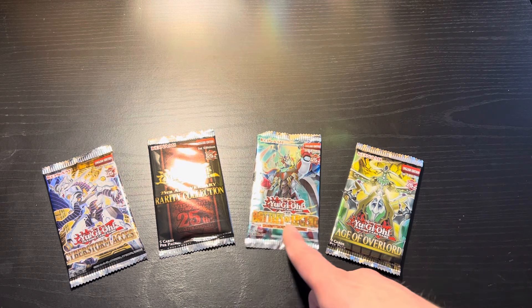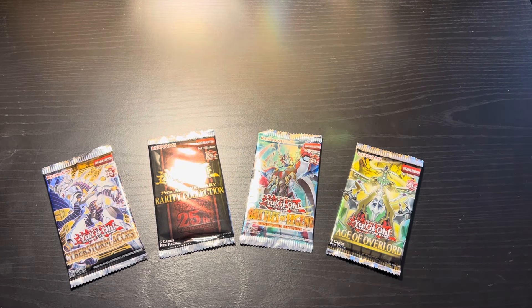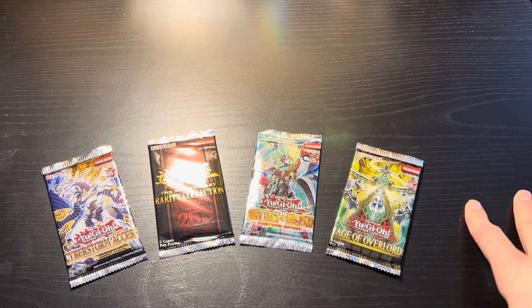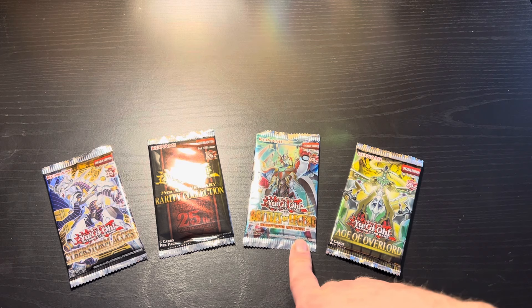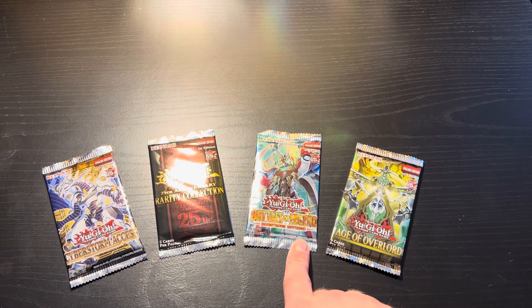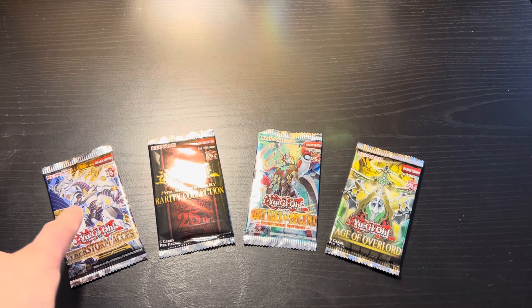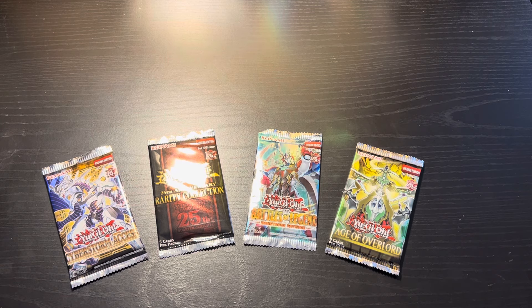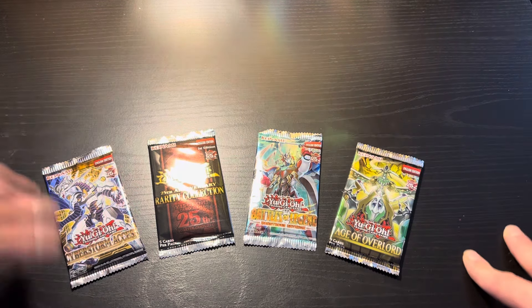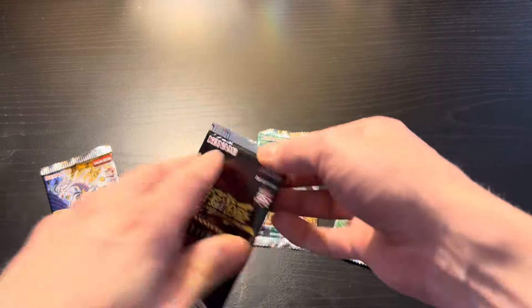Collector rare, ultimate rare, quarter century rares, all kinds of rarities in there — platinum secret rares. This is a quarter century rare set so we can pull a quarter century rare card. And here, this is also a quarter century rare set I believe, and this one might not be a starlight rare, it might be a quarter century. Now they're starting to do quarter centuries. Where do we start? I have no idea — I think I want to start with Rarity Collection, like a nice juicy start.